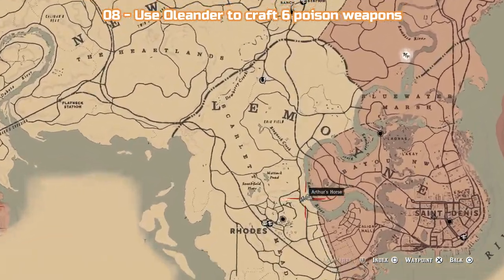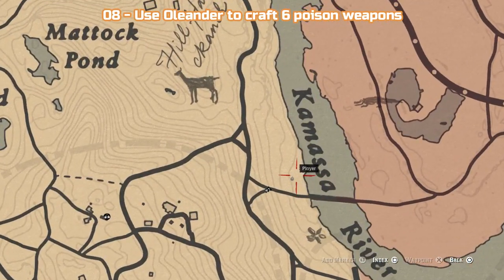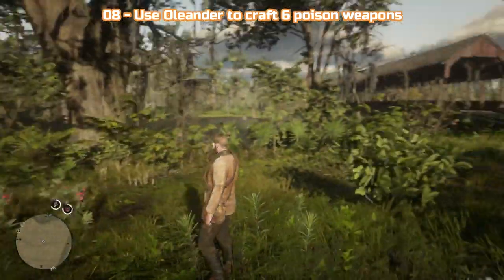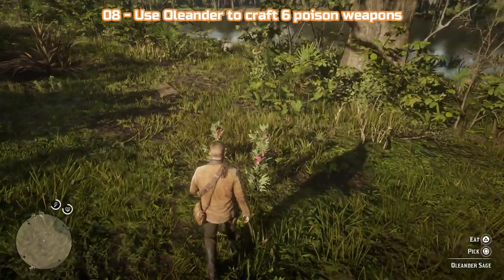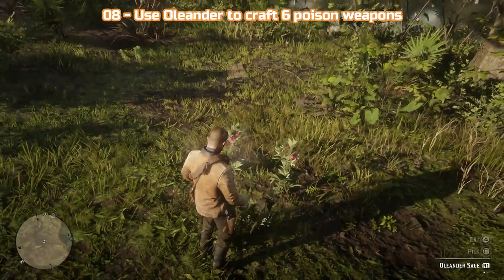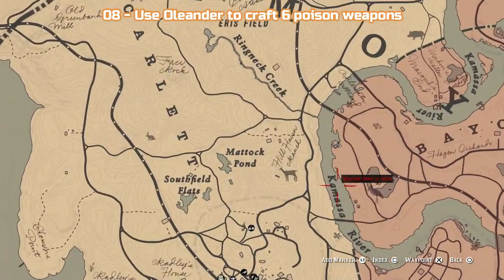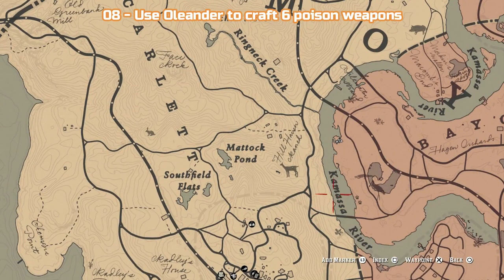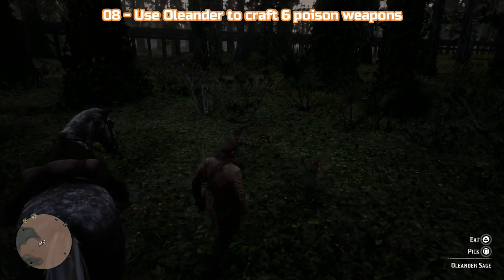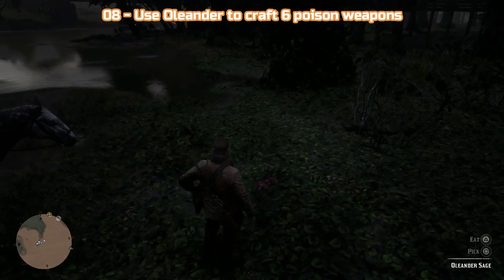Challenge 8 is to use Oleander to craft 6 Poison Weapons. You have two choices: Poison Arrows or Poison Throwing Knives — I chose the former as they are more useful. You'll need 6 Oleander Sage, which grows mainly along the banks of the Kamasa River. If you're crafting arrows, you'll also need 6 Flight Feathers, so kill some birds while you're there. For 6 Poison Arrows you need 6 Oleander Sage, 6 Flight Feathers, and 6 Arrows. For 6 Poison Throwing Knives you need 6 Oleander Sage and 6 Throwing Knives — you can buy those from a fence or a trapper. Craft 6 of one or a combination of both to complete the challenge.